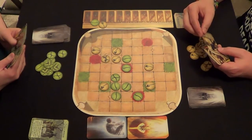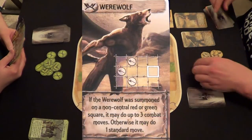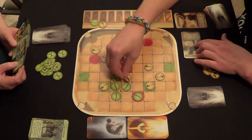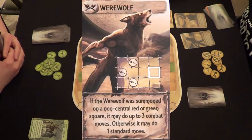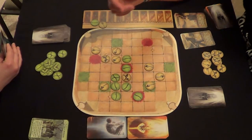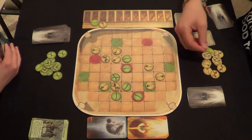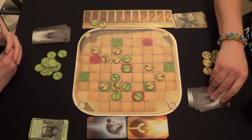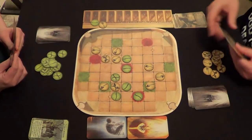Half points don't count, so she gets one point total. I'm going to place a piece here and summon a werewolf. The werewolf goes right here. If the werewolf was summoned on a non-central red or green square, it may do up to three combat moves; otherwise it may do one standard move. I could move over here, or totally disrupt Carmen by screwing up her center piece. Unfortunately it only gives me half a point so it doesn't score anything, but hopefully it disrupted her pattern. Your turn — you should have three cards now.